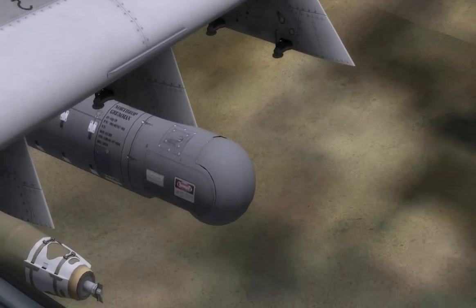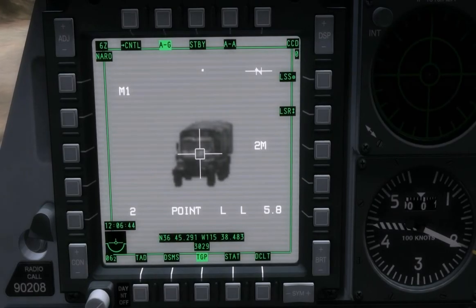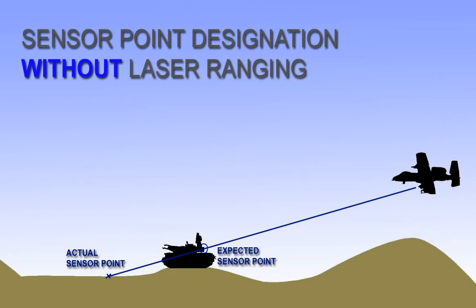In order to designate the target, two things need to happen. First, the pod must be pointed at the target — that's the easy part. Second, the pod has to have a reliable method of calculating slant range, or the range between your jet and the target. When you view a target through the pod's camera, the pod will attempt to provide the range in one of two ways. If you're not actively lazing the target at a suitable range for the laser rangefinder to operate, it will compute slant range based on known terrain elevation — in other words, it's going to target the ground it finds along the pod's line of sight, and ignore any objects in its path since they're not included in its terrain database.